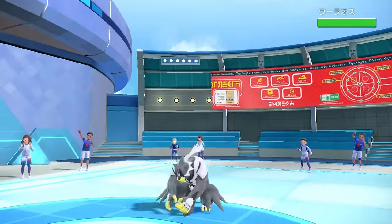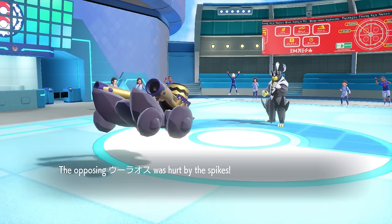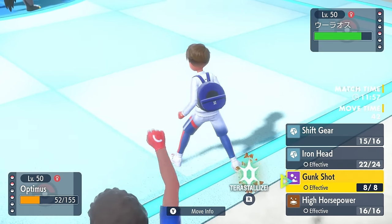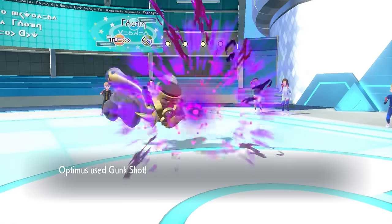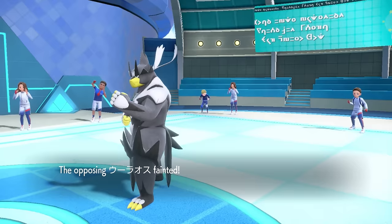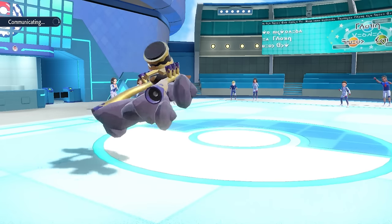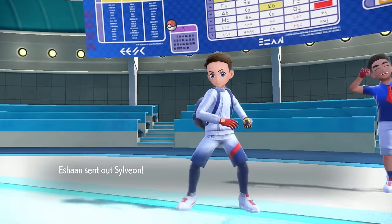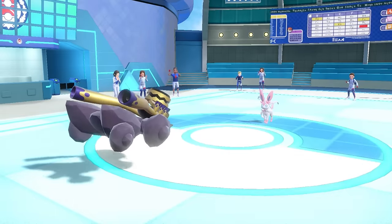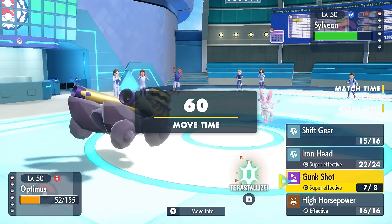However, I'm an engine and I'm not afraid of a damn bear. They decide to go into Urshifu, which takes the hazard damage. At this point, the only thing that knocks it out at plus one attack is a Gunk Shot. Sometimes you got to roll the chance of Gunk Shot missing. Luckily it connects - that takes care of the Urshifu. Their final Pokemon is going to be Sylveon, and of course they've used up their Tera. We have the STAB Iron Head to just finish it off.